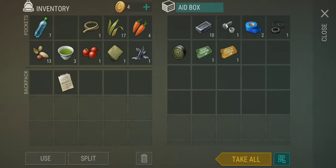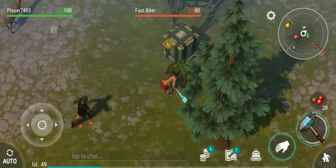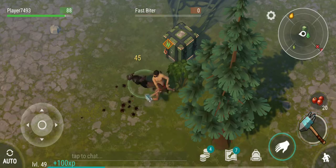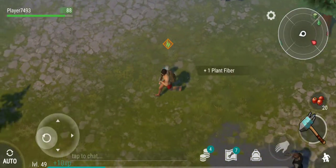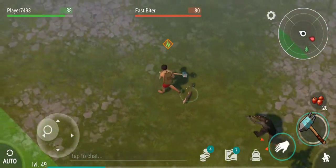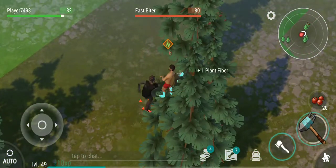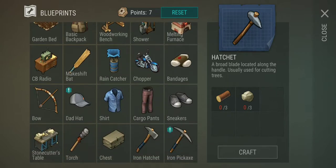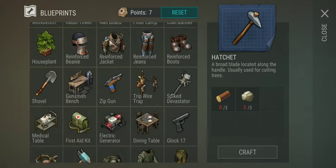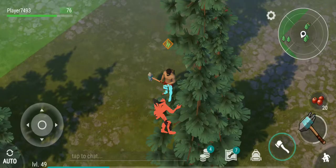Alright, so we got some pretty cool stuff. Not bad, I'm pretty impressed with that. I believe you need five of those to make a bandage. There it is — yeah, I need five of those little things.